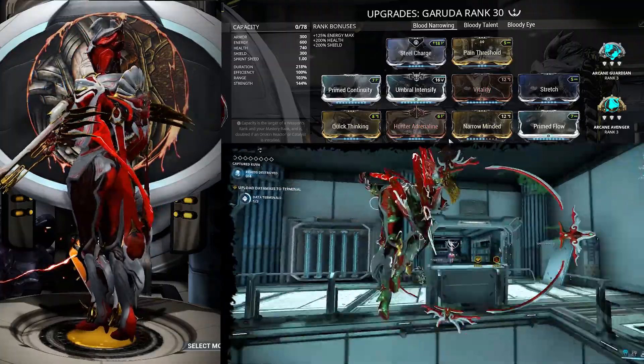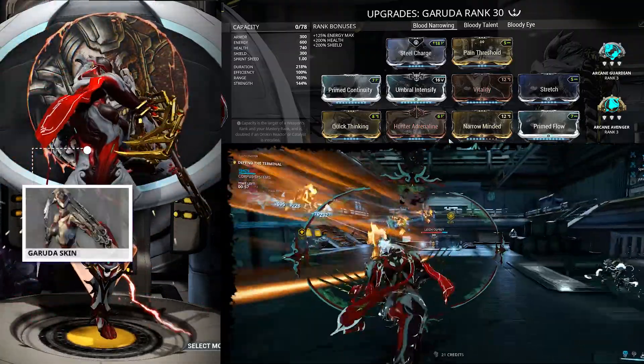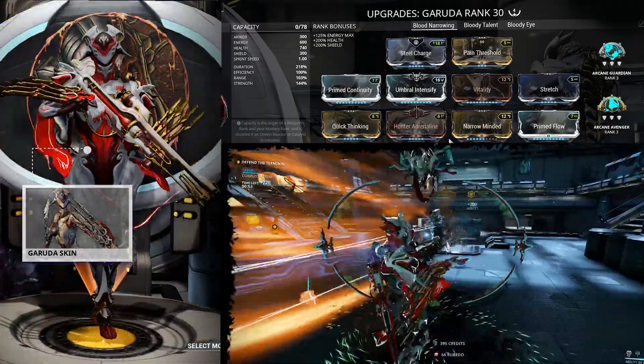Our Arcanes are Arcane Guardian and Arcane Avenger. This gives you a duration of 218, efficiency 100, range 103, and strength 144.